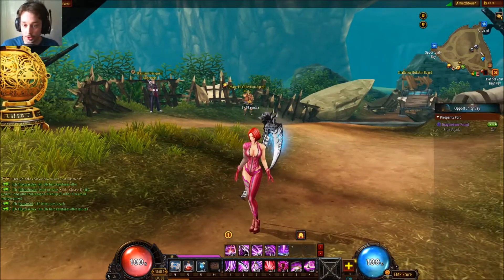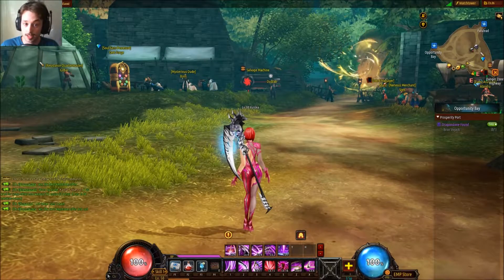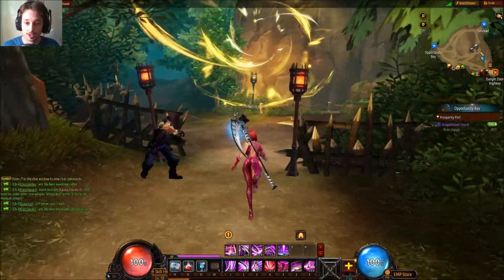You're going to be put into the tutorial zone as soon as you start, and once you've done that, you're going to be placed into the Watch Tower, which is the first quest hub. But what you're not going to do is take any quests — nope. What you're going to do is head over to this fancy portal over here and do the first dungeon.